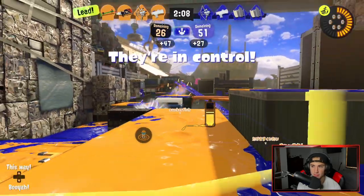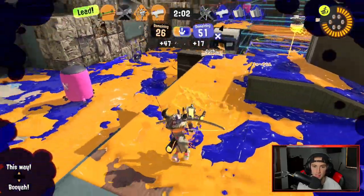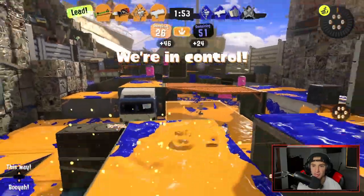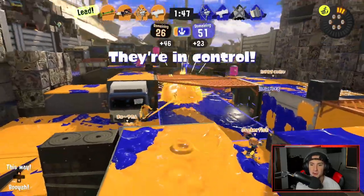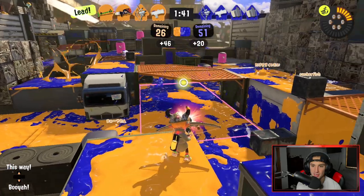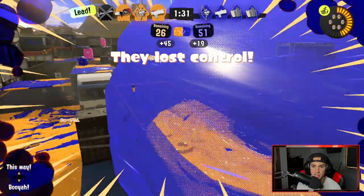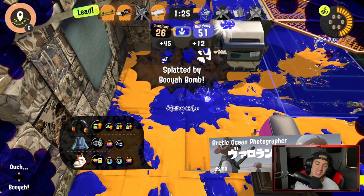I almost had an ink but we're chilling. There's some dude down here — oh, I'm dead, aren't I? Never mind, I'm good at dipping. I'm going to send my Killer Wail. We have some teammates over here — let's send it and get this position back right now. We're going to keep inking up stuff. This is such a solid match — I'm not dying, just keeping pressure with my Tri-Stinger. I feel like we're doing pretty good. Then out of nowhere I get booyah bombed.